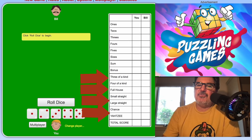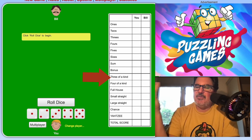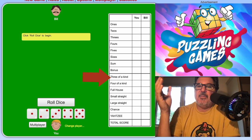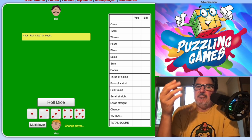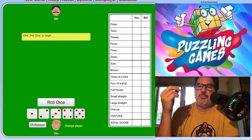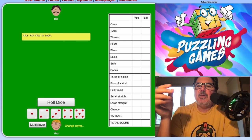Below the upper section, instead of going for a specific number, these bottom categories can really be anything — a lot of it is sort of like poker. The first one is three of a kind, which just means you need to have three of a kind — say, three fours. If you have four fours and still want to put it on the three-of-a-kind line, that's fine. But if you only had two fours, you have to put zero.